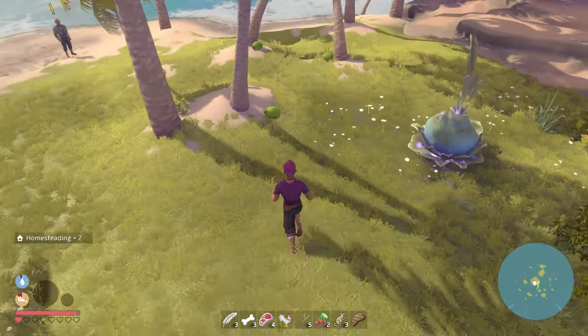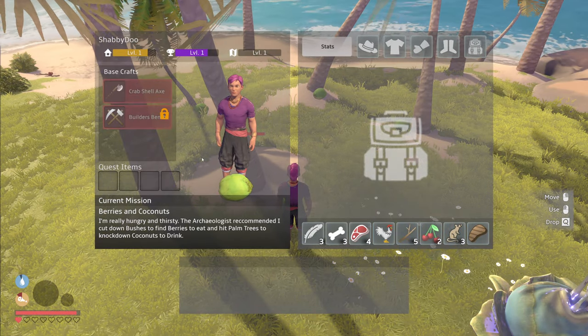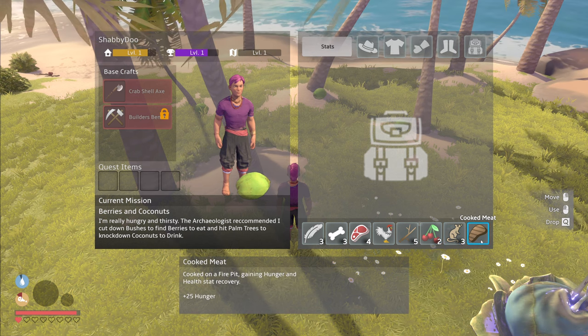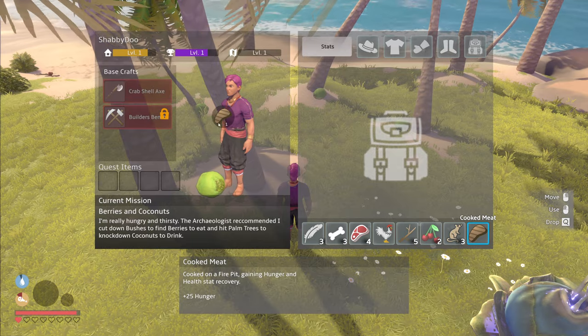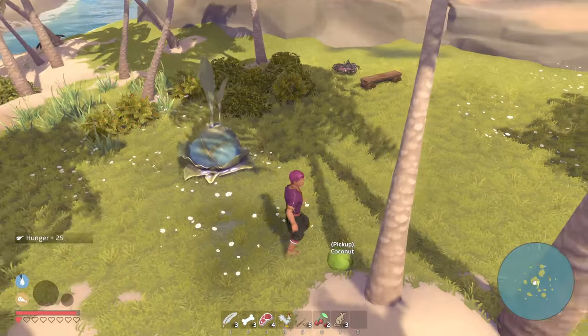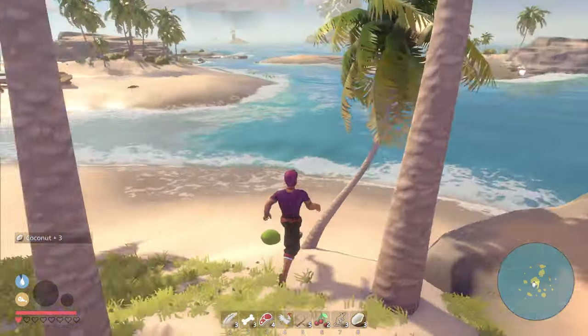Homesteading — okay let's grab these coconuts here. Oh, is that my whole inventory? Guess so. Dead rats — I love it. Cooked meat, I don't even know why I got that. Okay, I ate it. Let's grab the coconut. Why does my guy glide?